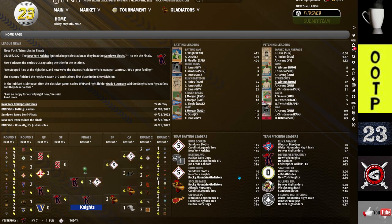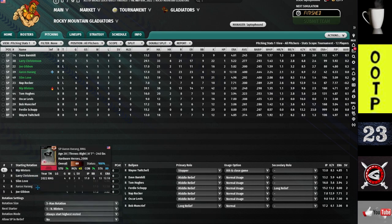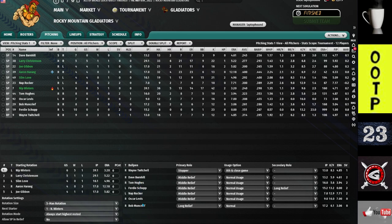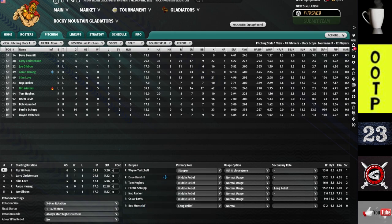Let's take a look at the lineup I had, and the finalist lineups, to see how they compare. Pitching-wise, these are the guys I've used for a couple of weeks now: Nip Winters, Larry Christensen, Slim Love, Aaron Harang, and Joe Gibbons in my five-man rotation. In the bullpen, I run Wayne Twitchell as the stopper — a lot of teams use him. I've got Bob Muncrieff as my long reliever. It's good to have one long reliever and one stopper. Some teams run all middle relief guys, but you'll find the ERA of your pitchers tends to be really high — don't expect a 2.5 or 3.2 ERA. Nip Winters did really well this tournament: five and one.